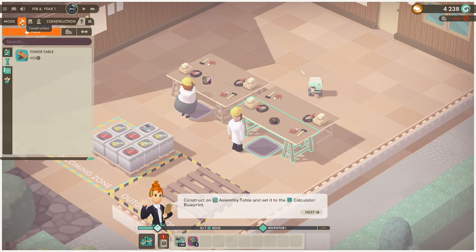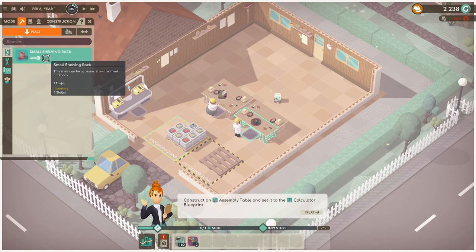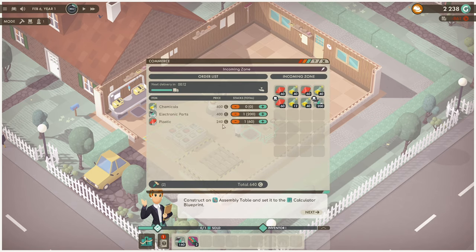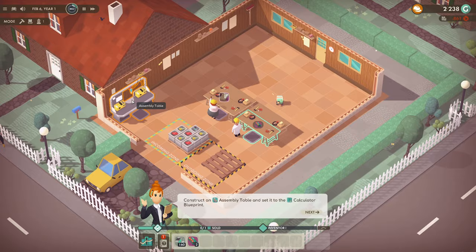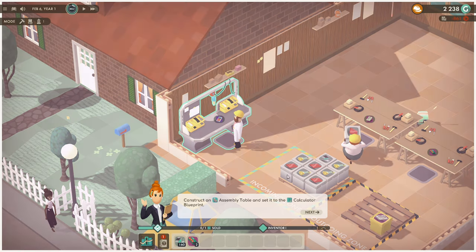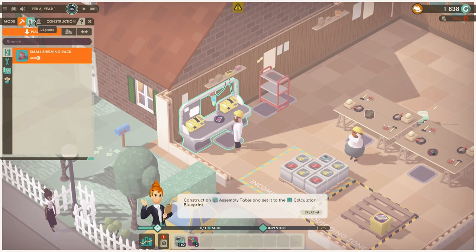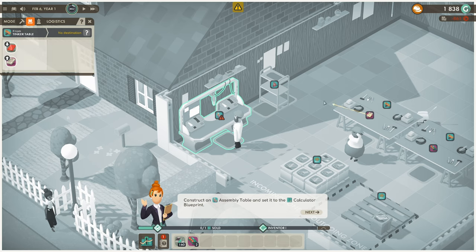Assembly table is now available — I've also provided a simple product blueprint for a calculator. Construct an assembly table and set it to the calculator blueprint. That's expensive. We can't move the map — that's weird. Assembly table there. We need to go to there — calculator needs single cell batteries and simple cases. Let's pause and put that there, go from there to there. Running low on funds.